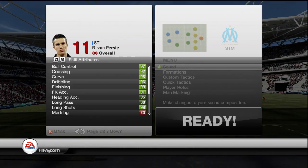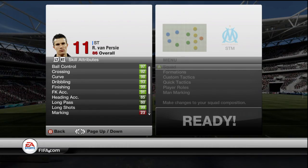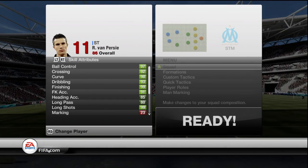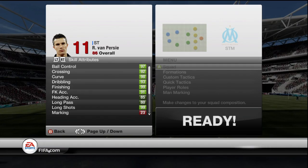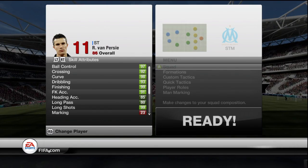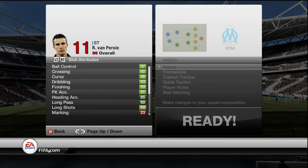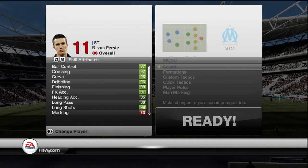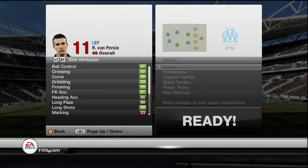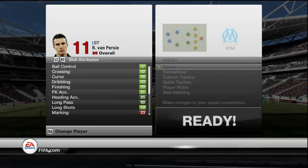That ball control also helps a lot — having 97 ball control is always great especially if you want to do skills; good ball control makes skills come off a lot nicer. Another great attribute is obviously the 99 finishing — he doesn't miss on that left foot. However, sometimes he hits the ball just a little bit too hard because of that shot power. His shot is so overpoweringly powerful that one-on-one he often hits it too hard and will hit the post or crossbar, which was one problem I had with Van Persie.